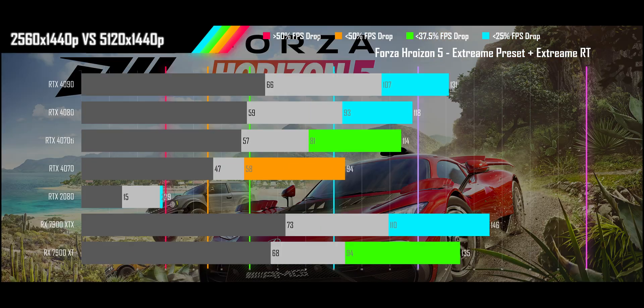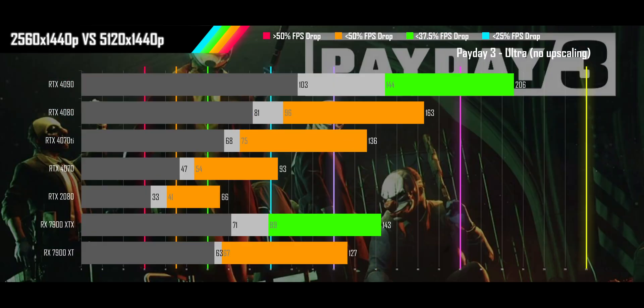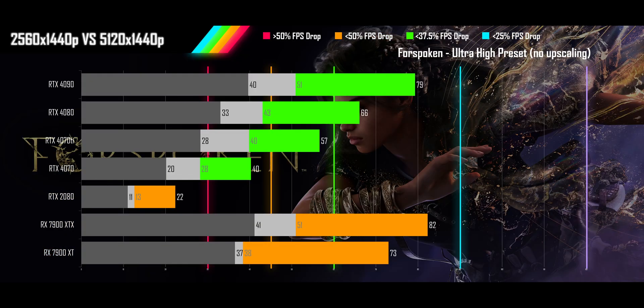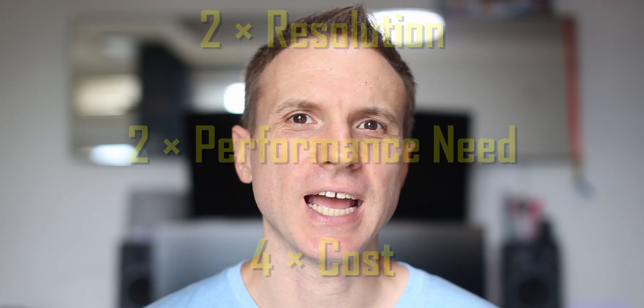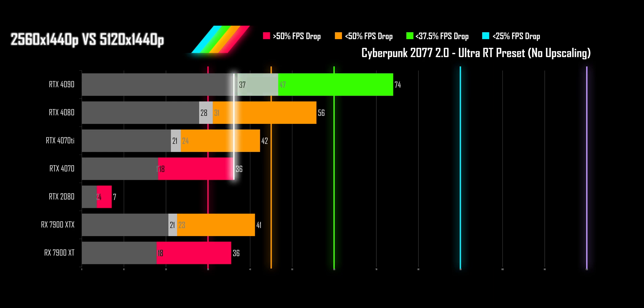Now I'll put the results for the remaining 9 games on screen for a second each — you can pause the video if you see a game that's important to you. As you can see, what would seem like the bleak prospect of doubling your resolution and needing to double your GPU horsepower isn't actually that bad in reality. For modern GPUs, a theoretical four-tier upgrade need turns out to be more like an actual two-tier upgrade. Even in a ray-tracing hellscape like Cyberpunk 2077, a two-tier upgrade covers it in many places, and a three-tier upgrade leaves you better off across the board than you were at QHD.